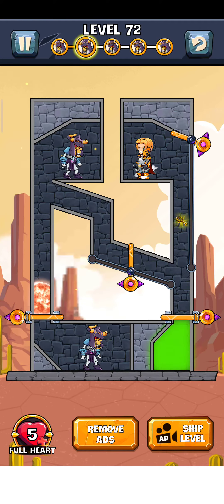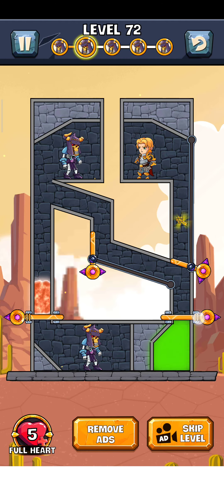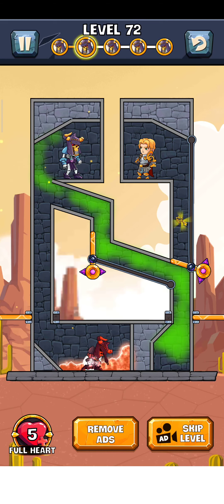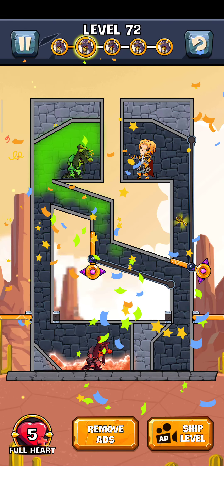So let's play. First of all, we just pull up this pin here, grab this pin, and the gas falls up. Now release this lava and the level is complete. Thank you for watching my video, please hit the like button if you guys enjoyed it.